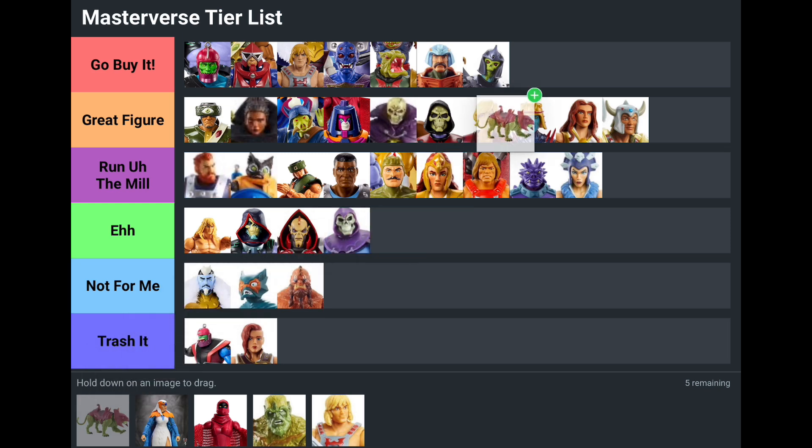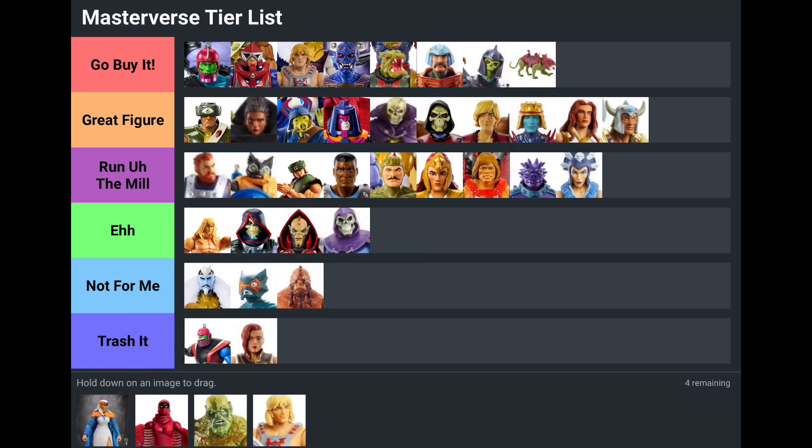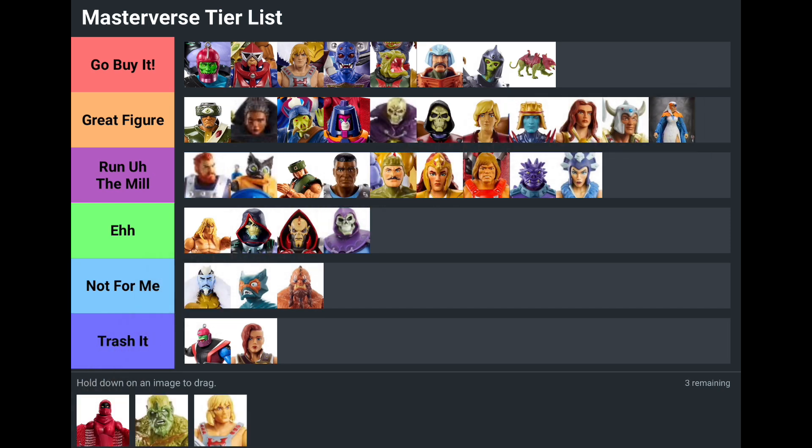Battle Cat — I say buy him; you can find him for cheap, like nine bucks at Ross. He's a large Battle Cat and one of the best versions of the character we've had, so I definitely recommend picking him up. The Sorceress is a Great Figure as well — she was at Five Below for only five dollars somehow, but a really great figure, definitely worth the original twenty dollars too. Shadow Weaver also made it to Five Below and I understand why — she's just kind of an Eh for me, though she may be somewhere else on your list.